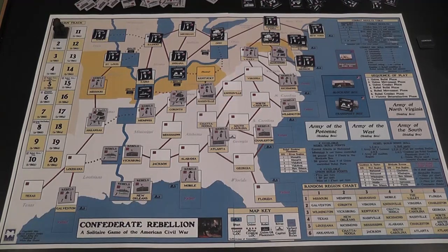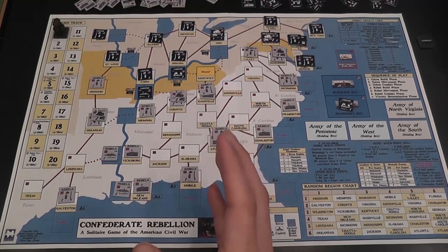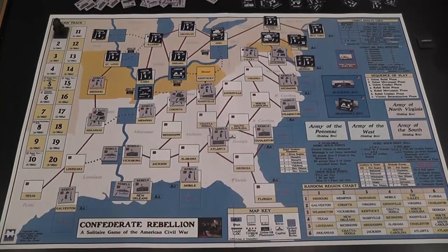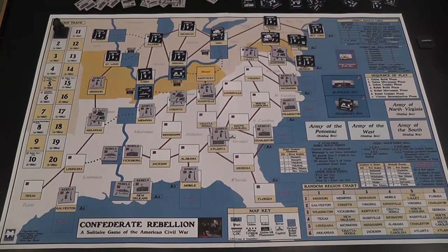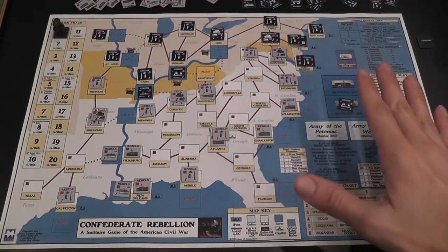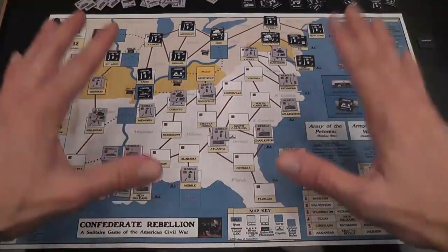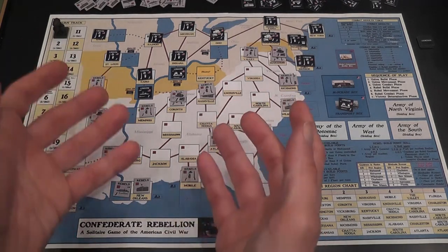The Confederate Rebellion, a solitaire game of the American Civil War. This game is a revamped version of a game that came out a couple of years ago. The original one was called ACW Solitaire, and now we have a cleaned up, streamlined version with a couple of different things and more clarifications. It is a solitaire game, just like the original was, with optional rules to play two players, and it is a game that is very ambitious, because its goal is to represent the American Civil War in its entirety — the whole thing — in a game that is playable in under two hours, that has less than ten pages of rules, that has fluid, simple, streamlined gameplay.